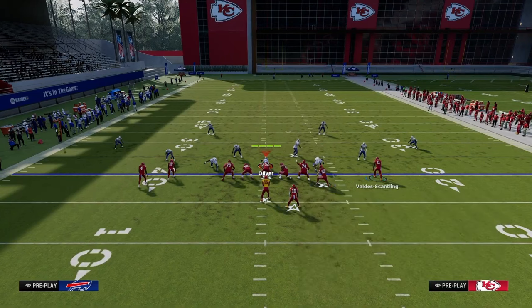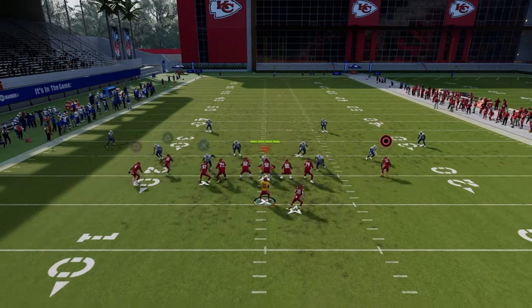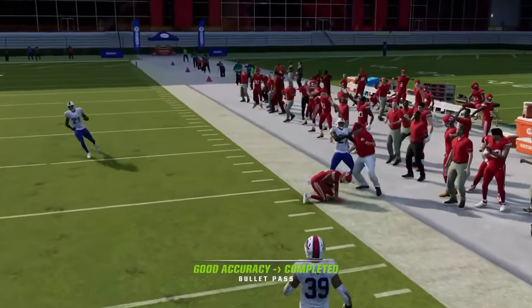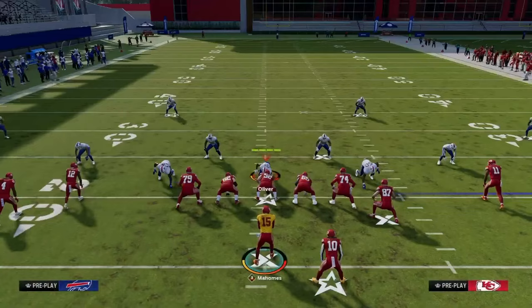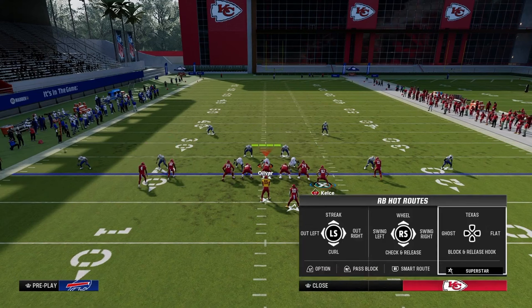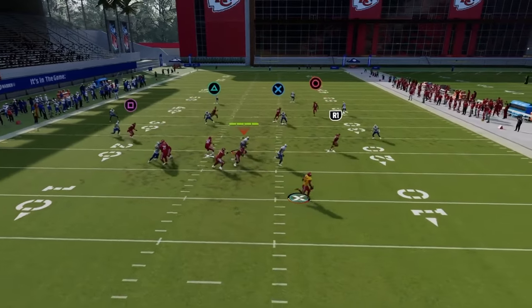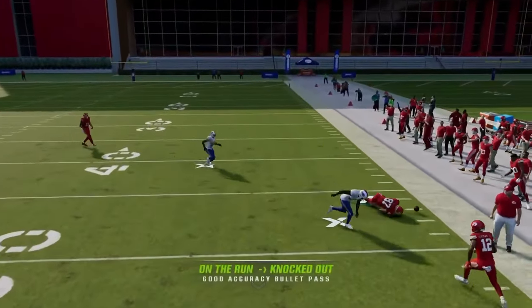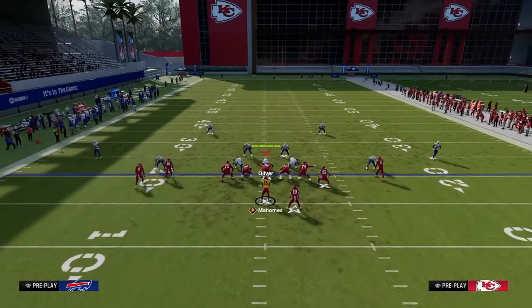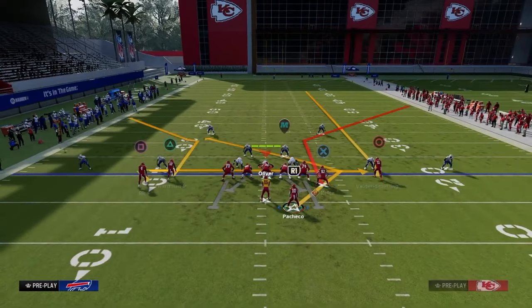Another way to run that same type of concept would be to motion the tight end over, put him on a drag, and still put the right side receiver on a fade. I think the fade does a really good job of clearing out zones, especially for backside posts and backside crossers. Another thing I did want to cover is tight end corner as more of a rollout play. We're going to get out of the pocket, and the more we get out of the pocket, the more you can throw it on the sideline — it becomes more difficult for them to stop the play.